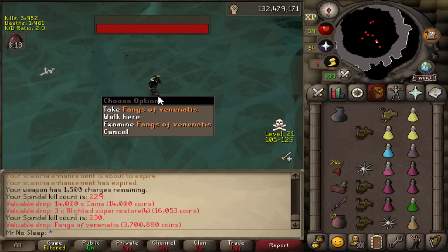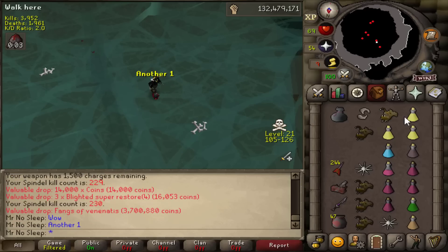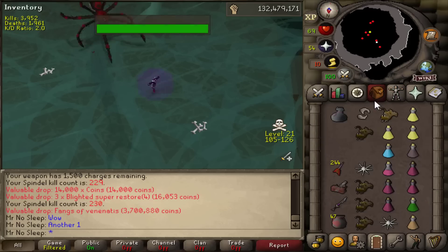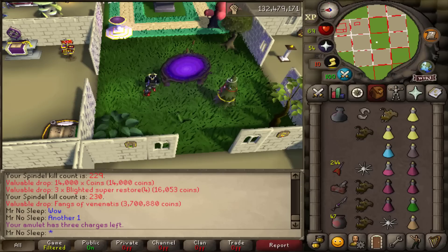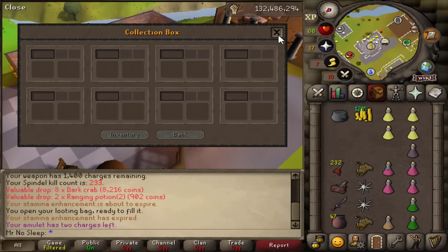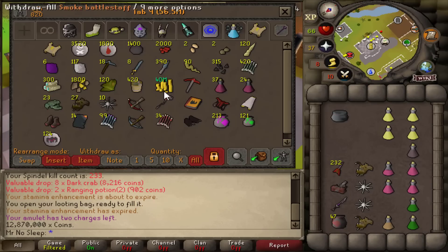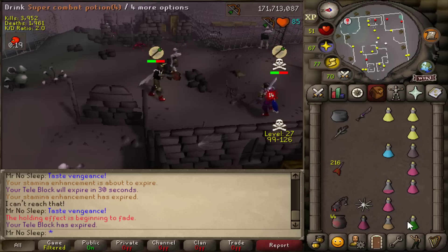Here we are at 230 kill count and yet again another Fangs of Venonatus. Unfortunately I didn't have my item overlays turned on, so I quickly turned them on — you can see the flash there. I was just so surprised — three already, and we still have so many more kills left. It took a while for that one to sell and it was continuing to go down; I only received 12.8 mil from that one, though luckily after that they started going up.